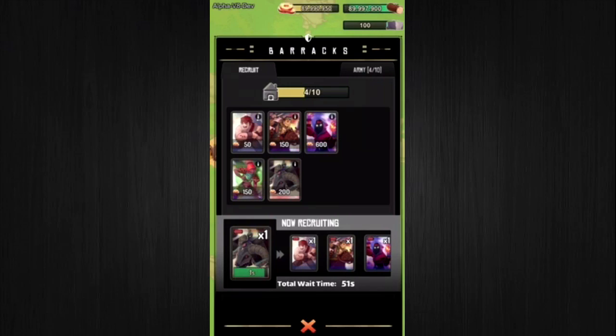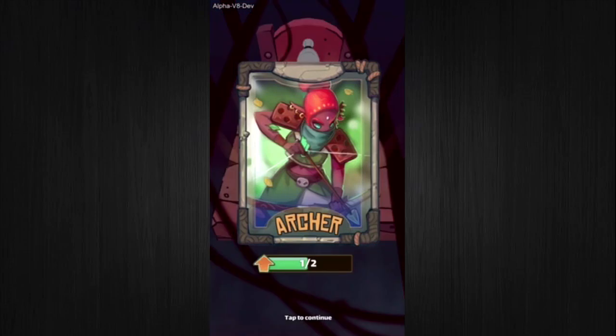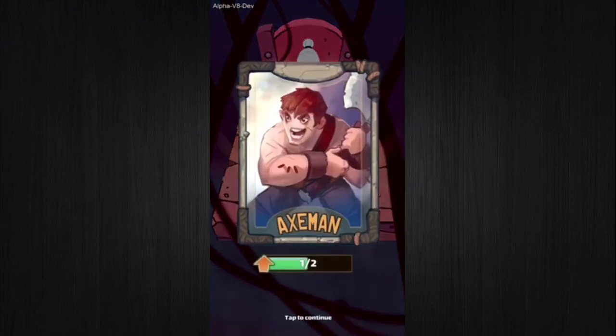Now let's talk about the card dealer. The card dealer is a new NPC that can be found on the map view. Once you find her on the map, she will grant you a random free troop card every eight hours, so long as you're in range to interact with her. Players also have an option to receive cards more frequently at a cost. The card dealer can be found on uniquely designed platforms randomly located in the map view, so while you're out exploring, keep an eye out for her.